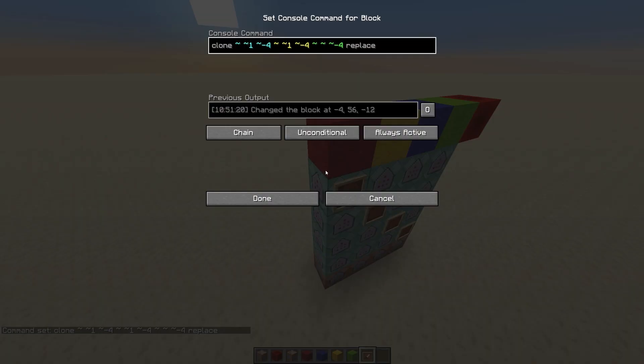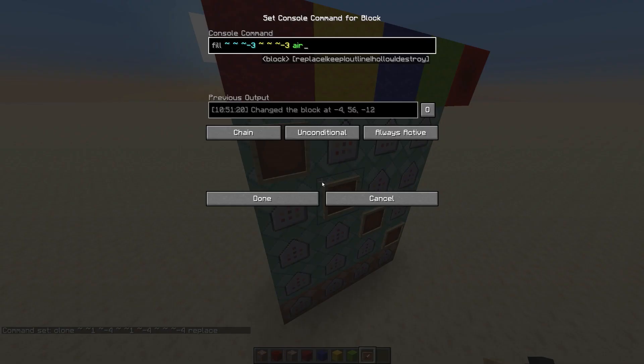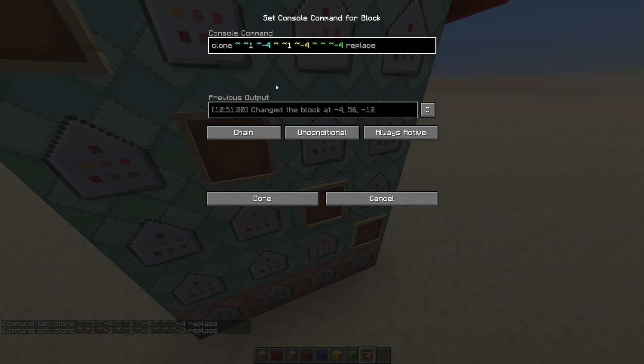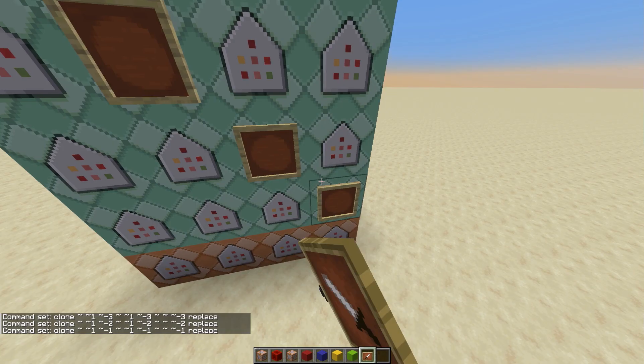Take the third command — the clone command — and click on the first command block in the sequence, which is red, and paste that clone command there. Go to the second in the sequence, which is yellow, paste it there — and since that's the negative three column, change all the negative fours to negative three. Go to the next one and change to negative two, and the last one change to negative one.